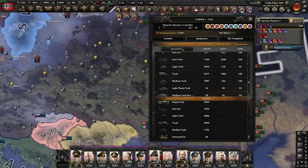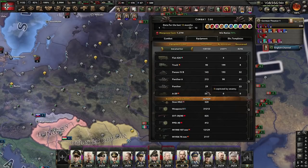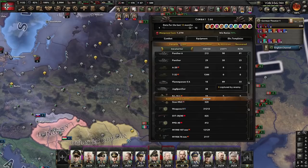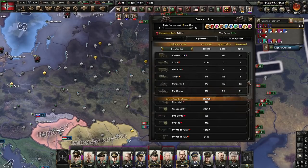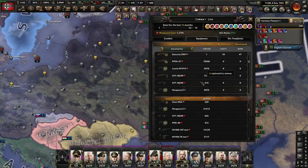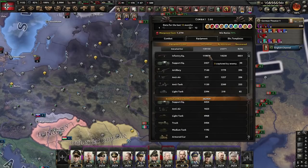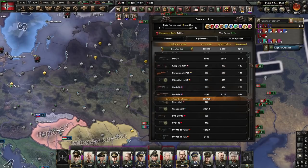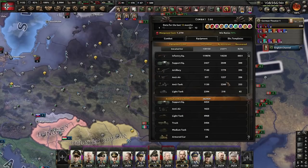Medium tank-wise, if we scroll all the way down, it's claiming we lost 2,000 medium tanks to combat, but we really only lost about 400. And for infantry equipment, this is nearly 90,000 shown but we really only lost about 30,000. Artillery losses — looking at our actual numbers — about 1,100.